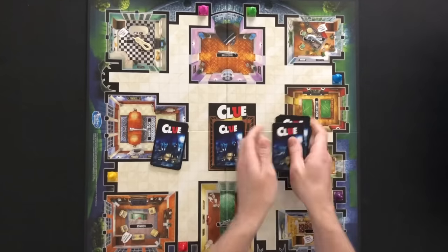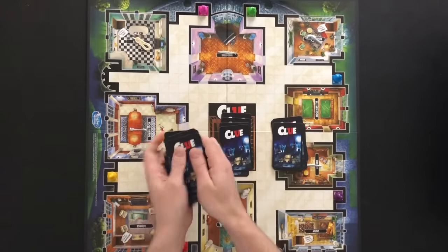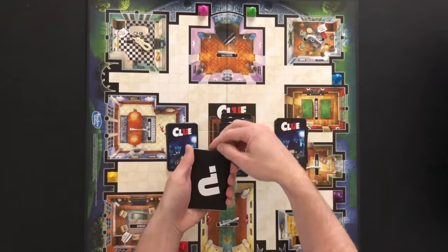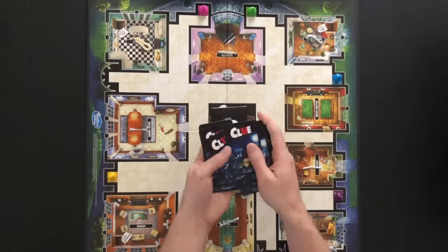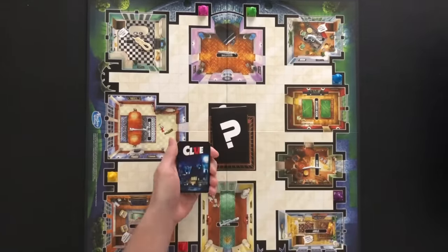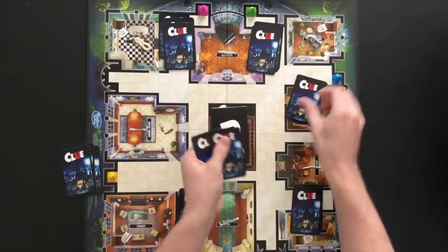Shuffle each stack and secretly place one card from each category into the case file envelope. Shuffle the remaining suspects, weapons, and room cards together. Deal these cards out to all players. It's okay if some players have more cards than others.